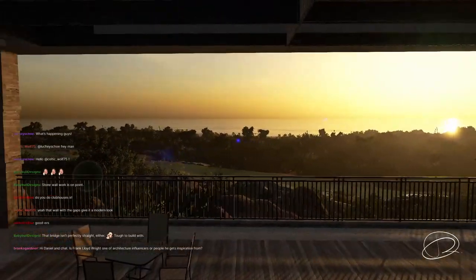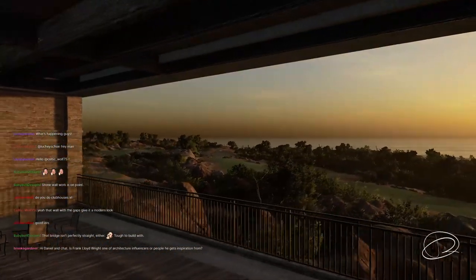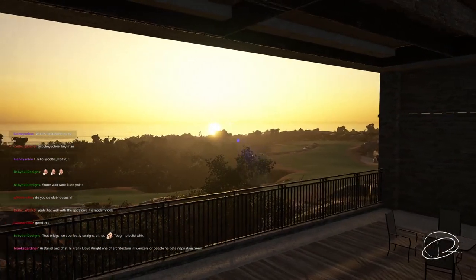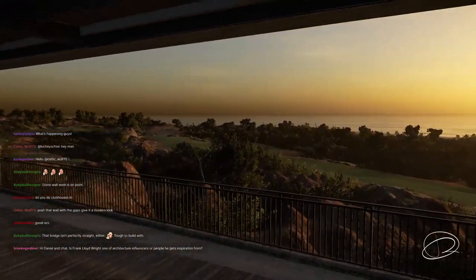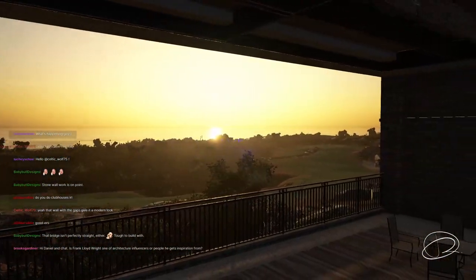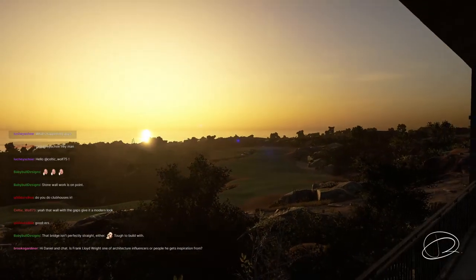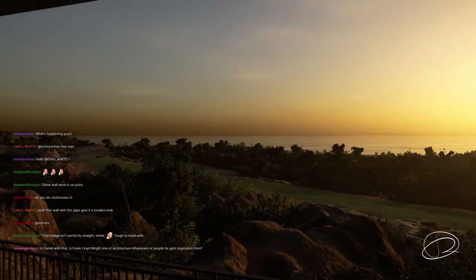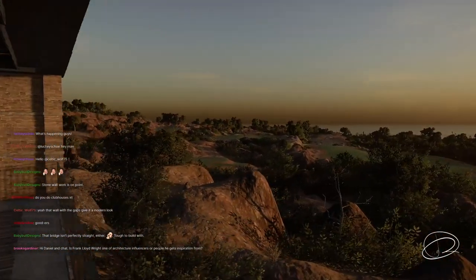This is such a nice view, especially with that lighting — Tyson believes the setting was sun setting. Since it's in Africa on the West coast, that would be sunset. The host says he really likes this one and prefers it over the clubhouses on Infinity Mountain. It's more subtle, the scale works better than the large, massive one on Infinity Mountain.